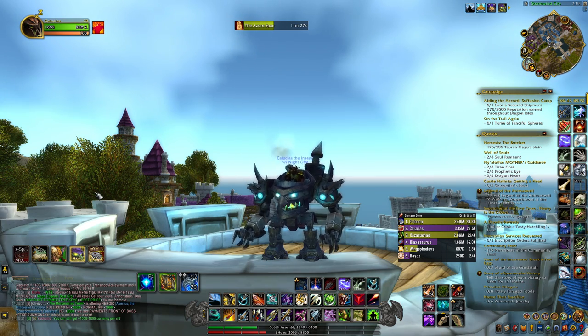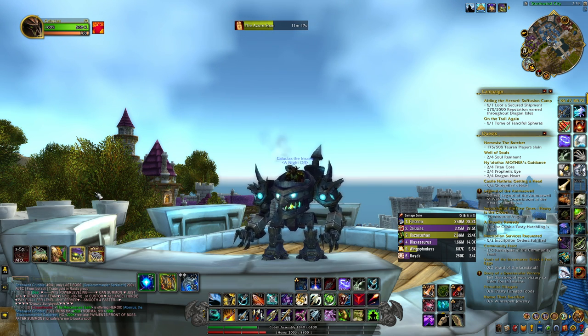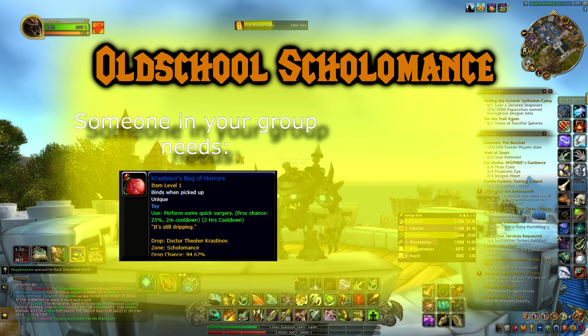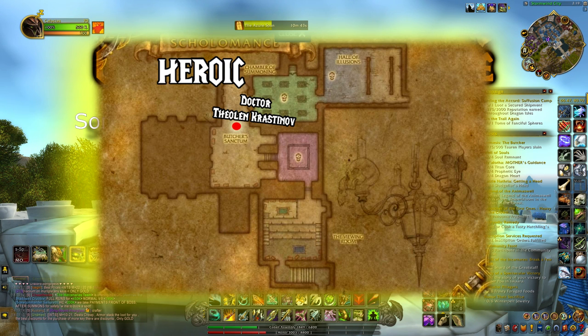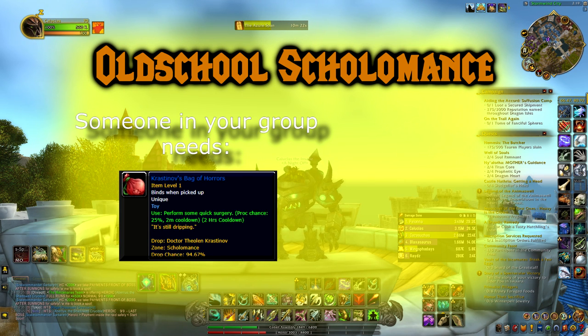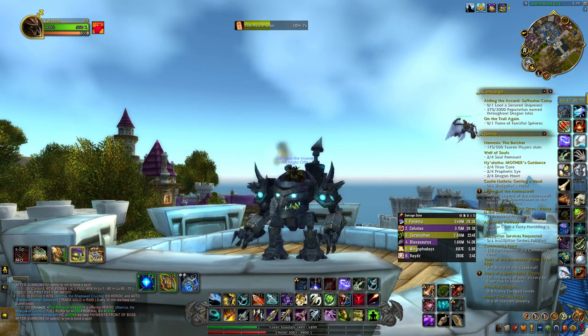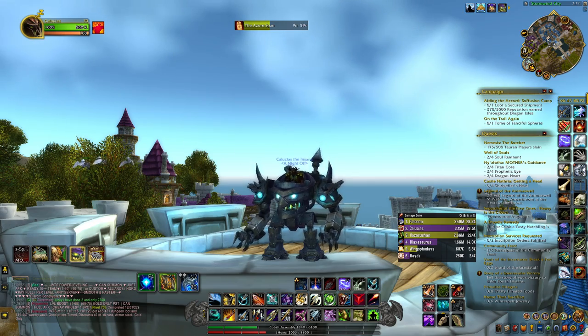To craft the Tier 3 armor sets for your class you actually have to unlock old school Naxxramas. But to unlock old school Naxxramas you have to unlock old school Skolomance first. To unlock old school Skolomance you need someone in your group to have the toy Krastinov's Bag. This toy drops from a rare NPC in Skolomance named Dr. Theolin Krastinov. Since Skolomance is a dungeon, if he doesn't spawn you can reset and go back in. You personally don't have to have the toy, but someone in your group does. On top of that you need three Dark Runes and five Essences of Death, which can just be bought on the auction house.